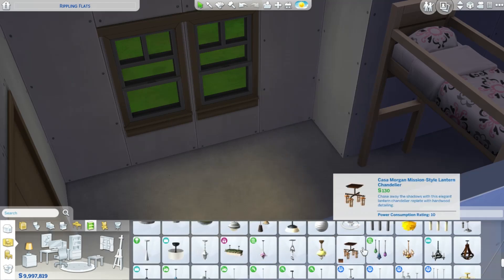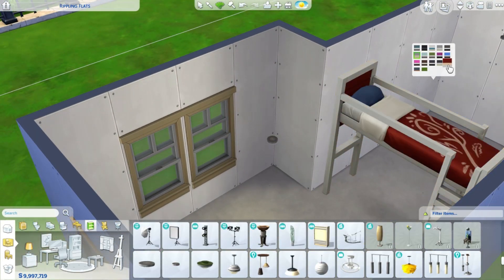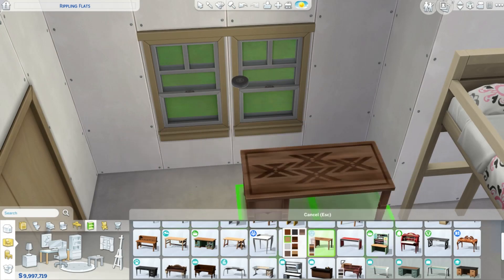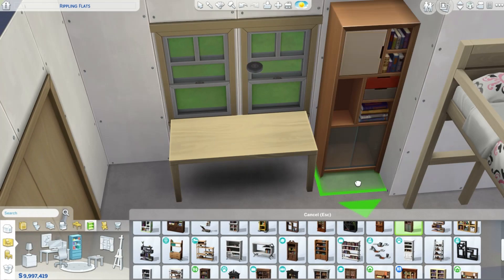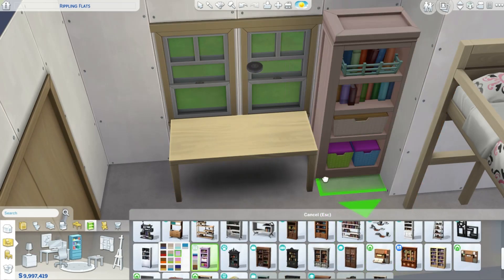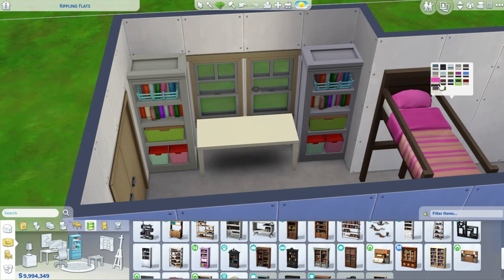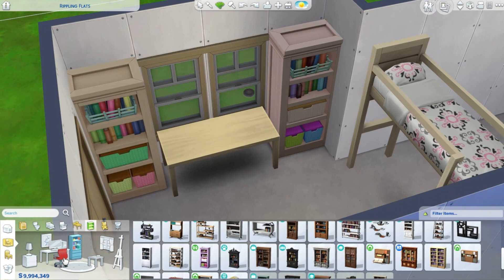I decided to create four bedrooms to see how I can use these new objects in builds and to give all of you some inspiration as well. These four bedrooms are ideas of what you can do with bunk beds and loft beds, and I actually really like all of them. This first bedroom is a little bit bigger, it is up on the gallery right now. It's very pink and girly and it's only for a child — I did play test it so it all works.